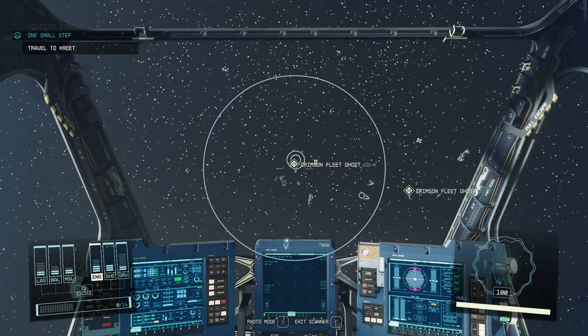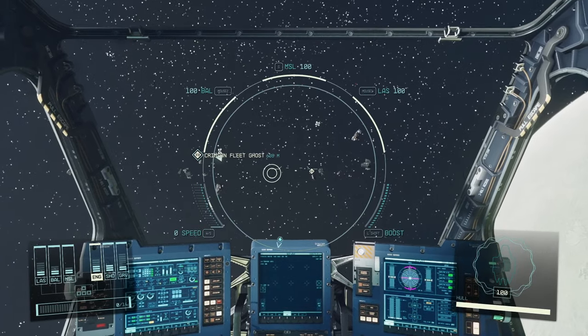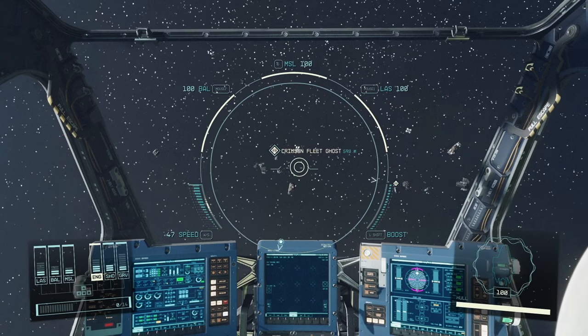You can put a scanner on too — I'm not sure it's really needed, but if you put the scanner on you can see right away all the loot boxes. Not only the one that is targeted, but you can see them all. Then the next step is you need to come a lot closer.